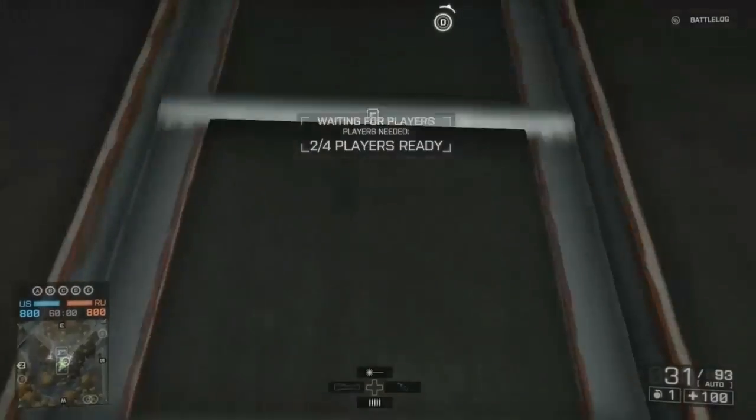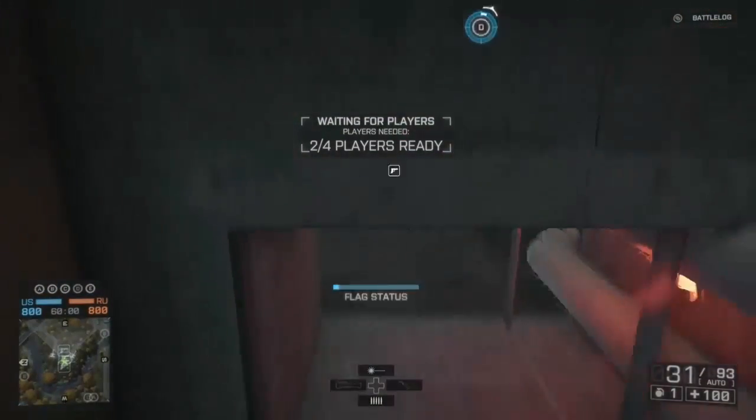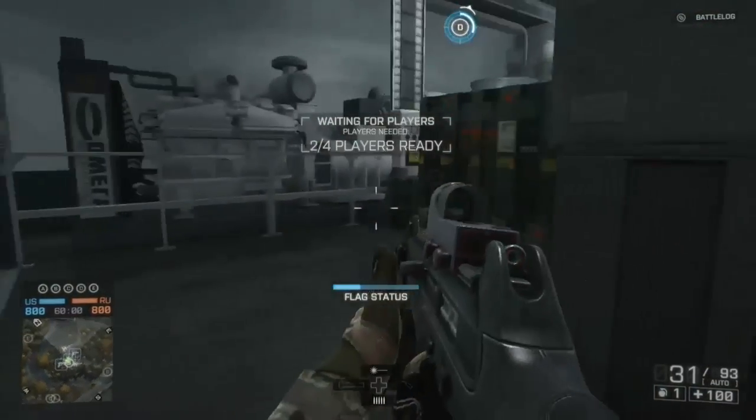Anyway, run to the tunnel, climb up the ladder, and when you get to the top of that you'll see two girders. Just destroy them, and once you break the second one you should get the achievement.